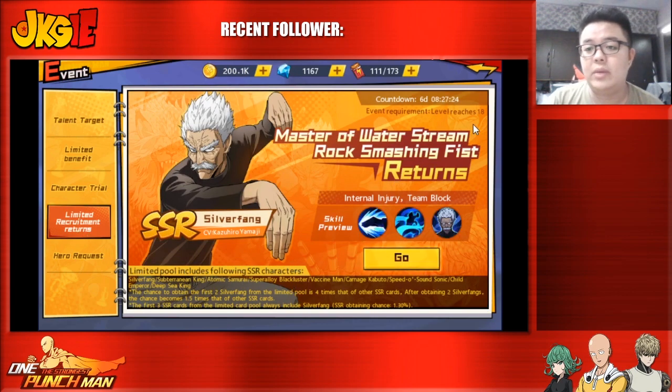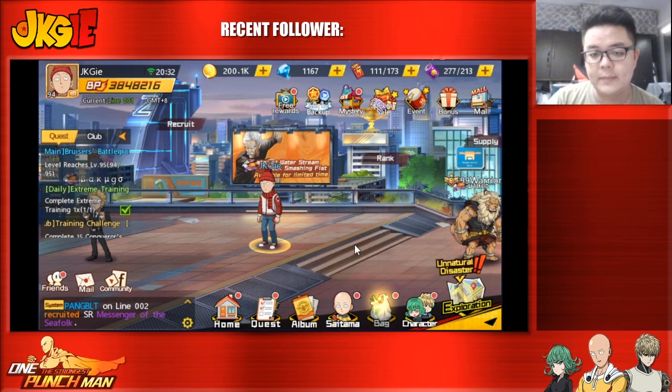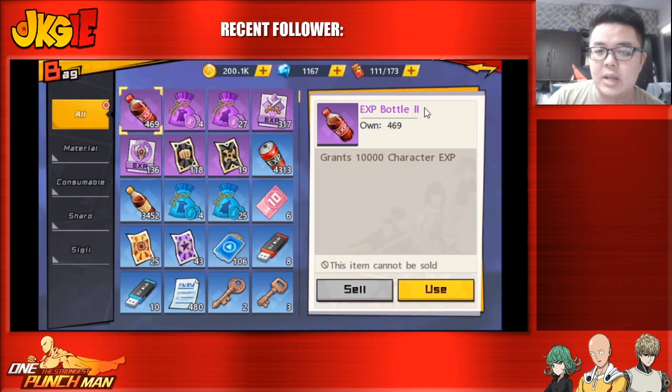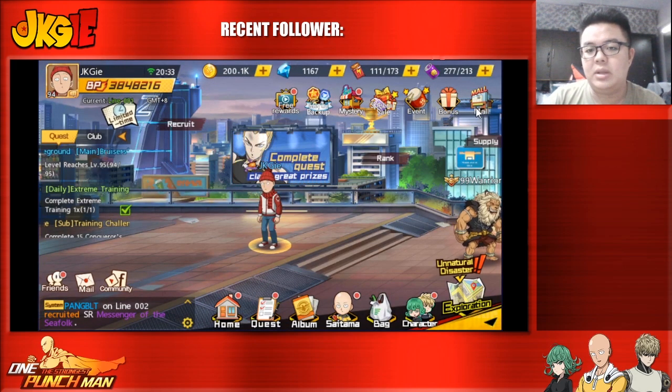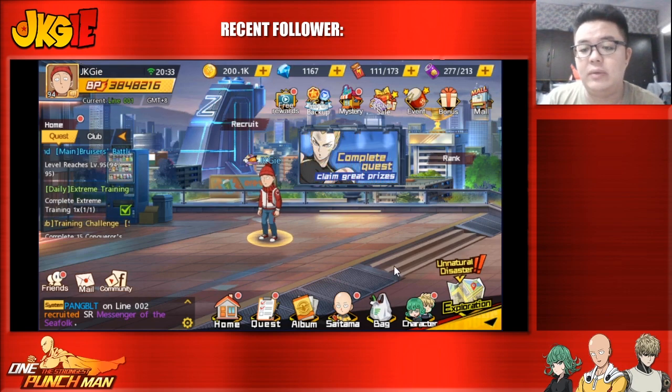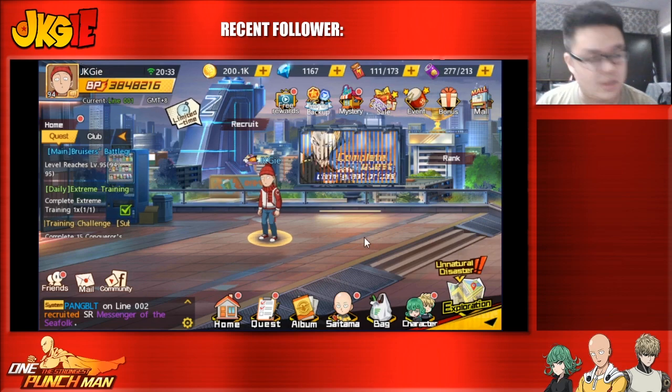For everyone who has black tickets right now, I would suggest saving them because Silver Fang is not that widely used. I have 118 tickets and I'll save them for next month, which will most likely be Go Cat 2. By then I'll have around 160 tickets total, so I'll only need 20 more, which I'll get from the R&D pack.